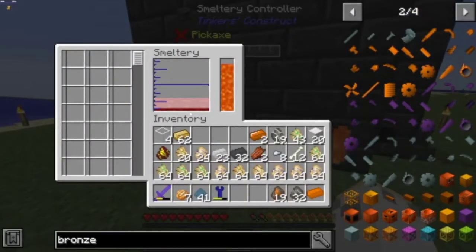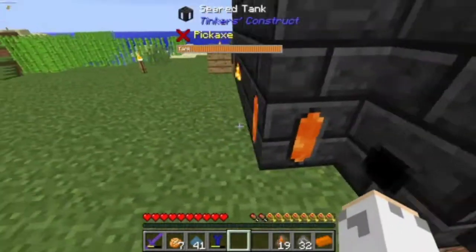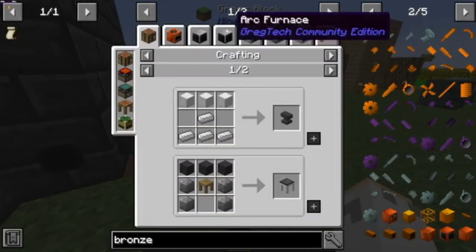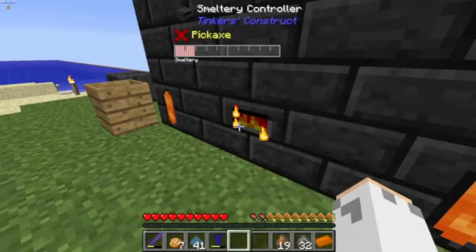Also working on smelting a bunch of stuff in here — just making a bunch of iron blocks, because iron blocks, if I take them over to the arc furnace with a bit of oxygen, I get some melted iron. And that is always nice.